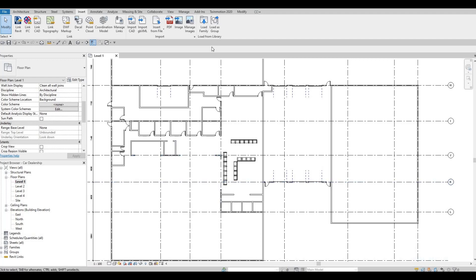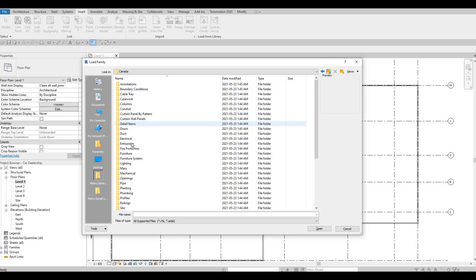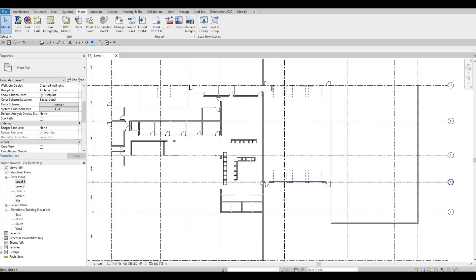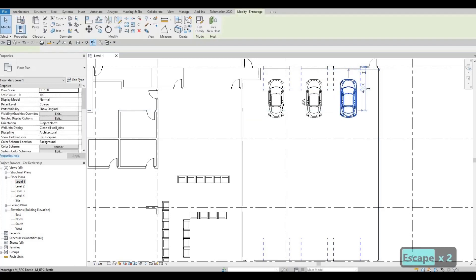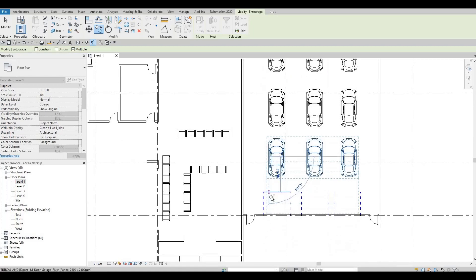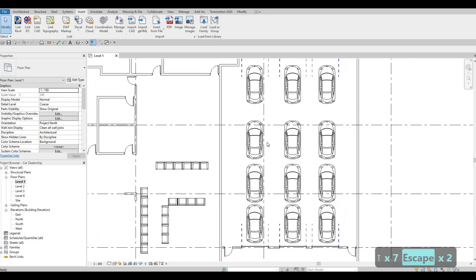Click Load again — we need to add a car. Go to Entourage and we have a Beetle car already available, so let's add it. We're just going to add cars here at the moment so we can see how things work. Copy that and then add multiple cars onto the floor plan and move them all together.